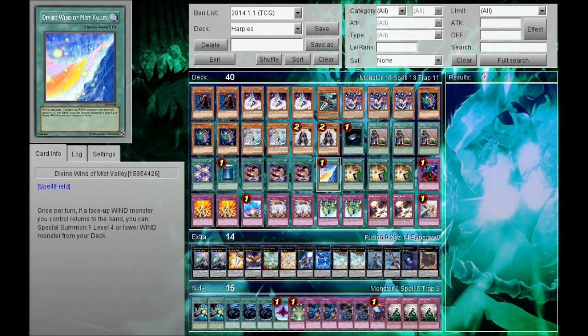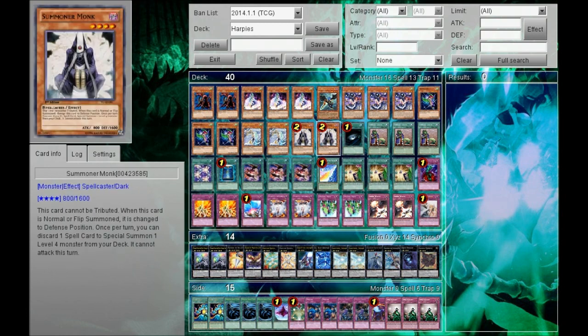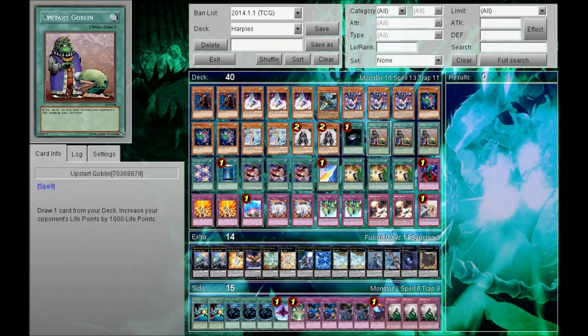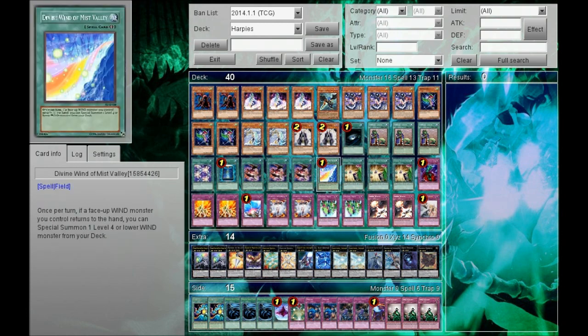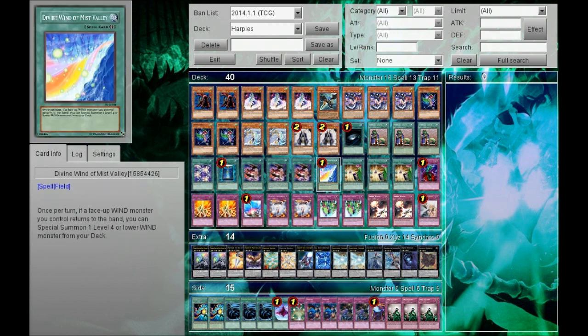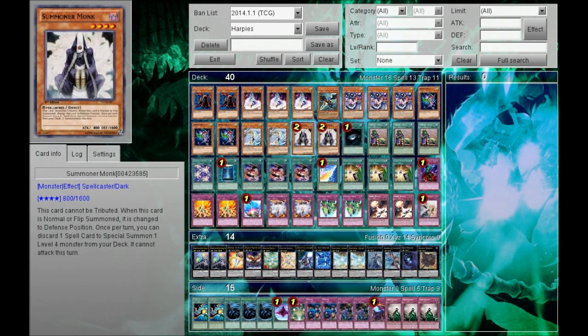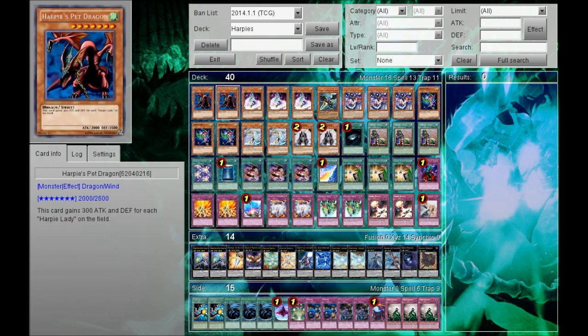Divine Wind of Mist Valley — the fact that they had to limit it to one is already a testament to how powerful it is. You can use it in conjunction with Dancer. You summon Monk, play a spell like Upstart Goblin, get Harpy Dancer, then activate Divine Wind of Mist Valley, return Dancer, and Dancer's effect activates. You can choose to resummon it or not. Then you use Mist Valley's effect to bring out something like Channeler, and if you don't resummon Dancer, you can discard Dancer to Channeler's effect to get out Harpy's Pet Dragon. It's a complicated combo but once you play the deck you'll figure it out, and you basically don't lose anything.